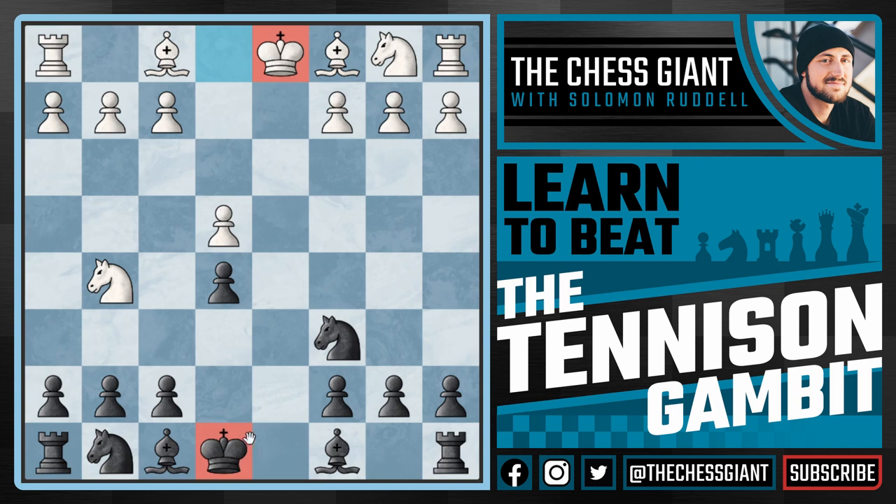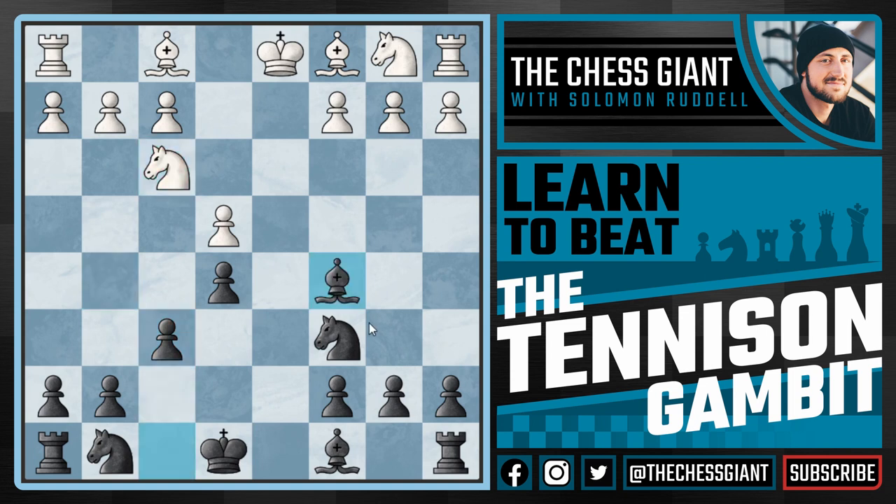We have an advantage in development and we're going to continue with a move like f6, getting rid of this knight, and following that f3, playing bishop c5, immediately attacking the pawn on f2. If white wants to defend it with a move like bishop e3, we are completely okay with this. We're going to take this bishop and give white double isolated pawns, which we're going to attack for the rest of this game.